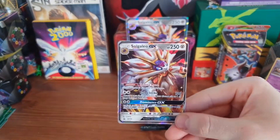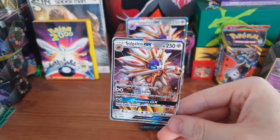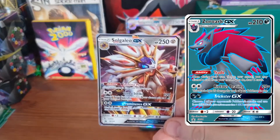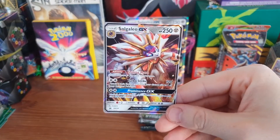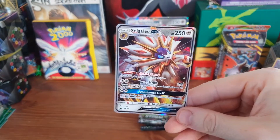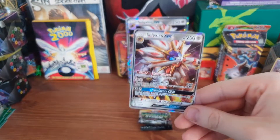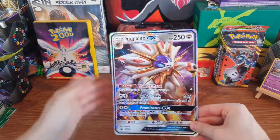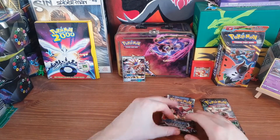Turbo Strike is also a great attack. For just one DCE you can do 120 damage and attach two basic energy cards from your discard pile to one of your benched Pokémon. The beauty of this card is that it's not limited to steel decks. I've seen people use this with Zoroark and even Gardevoir. The GX attack I'm not so sure about — the other Solgaleo's GX attack is far superior. But Turbo Strike is a great attack and this card I had to have. The jumbo card is just a bigger version of the same card, as always.